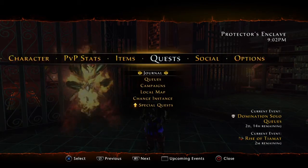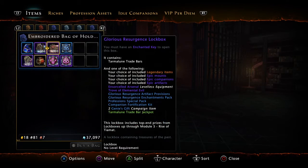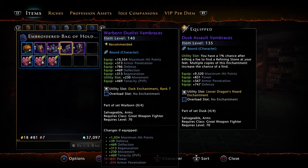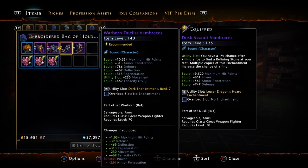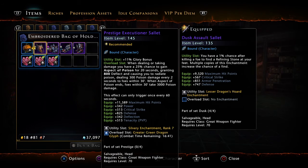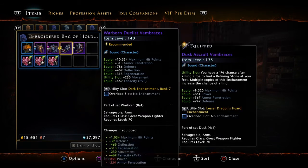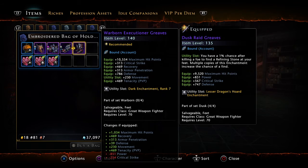Let me also show you my PvP equipment. I have four pieces right now, and the rest of my gear I want to run in PvP is just going to be my PvE gear. As you can see, my enchantments are not as high - they're just rank 7s in my PvP gear.